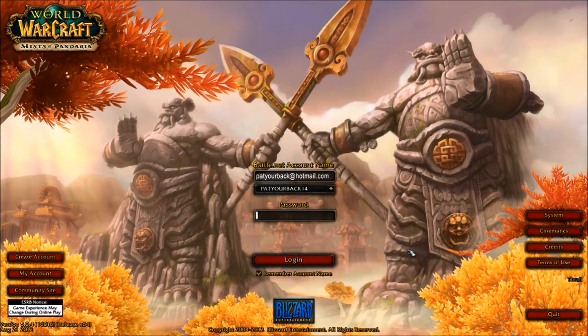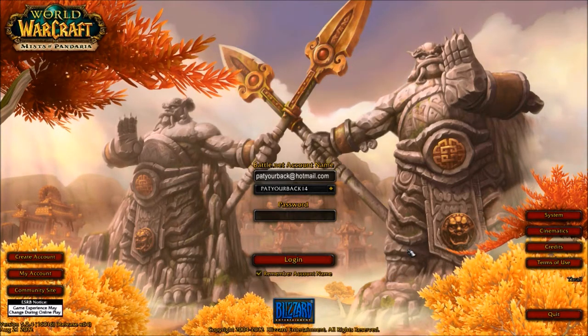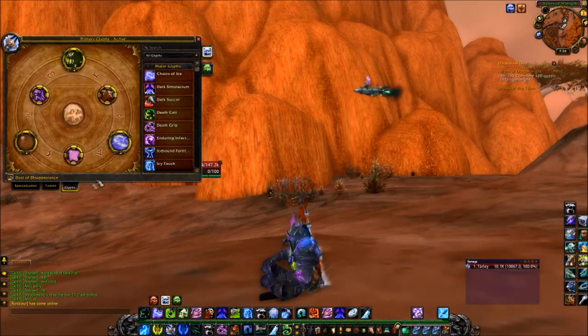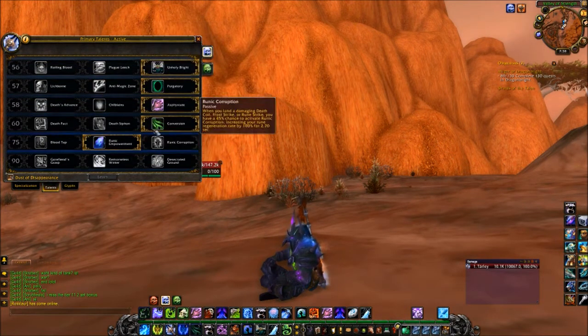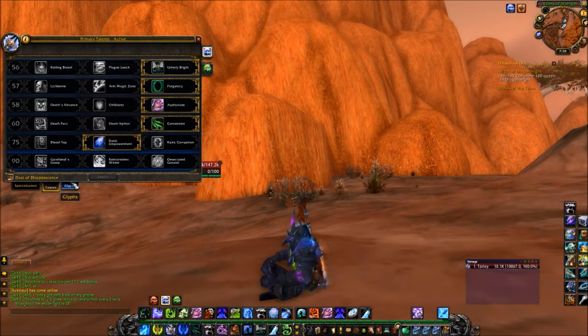Upon logging in, you can immediately see the new login screen, which is a lot better than staring at Deathwing. As you can see, the talent system and the glyph system have been revamped. Now what this really adds is a more personal element to the gameplay. You can pick all these different spells and they don't really affect how well you're playing throughout the game, so it's just adding a more personal feel to it.